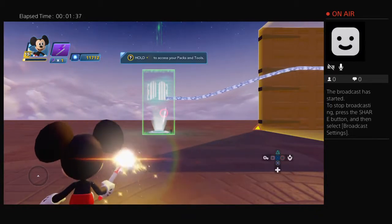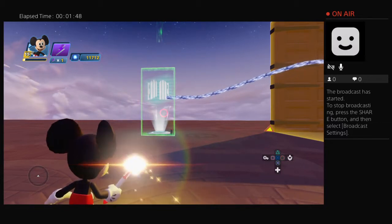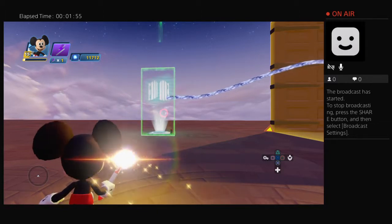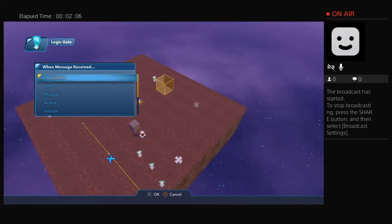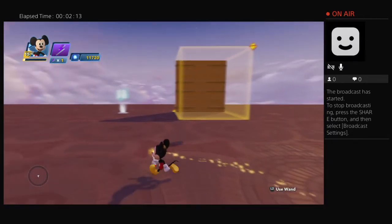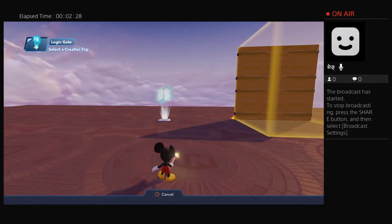So when it receives an input — when I enter this trigger area — it'll send an input to this logic gate, and since it's open, it will output. Because the logic gate's open, when it's open, it's going to output. If the input is blocked, that would be the second option. So there's two options with the logic gate: either it will output, or input blocked, depending on whether the gate is open or closed.